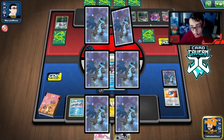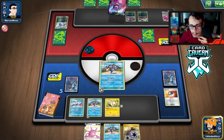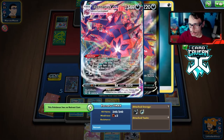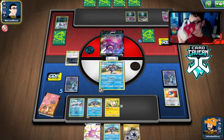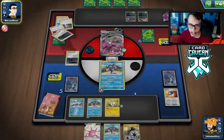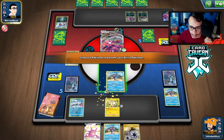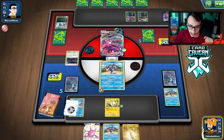We're doing a lot of damage. We scoop up Yamper, bench Yamper, play the Ball. We can almost knock him out — 50, 90, 130, 170, 210, 250 — we're doing 290. We came really close, just needed two more. That's fine — we hit them really hard. We're drawing our whole deck and getting the Twin Energy, which should wrap up the game. That was a very close matchup but we beat another Eternatus.